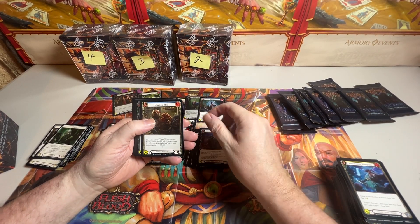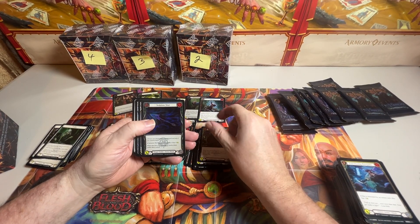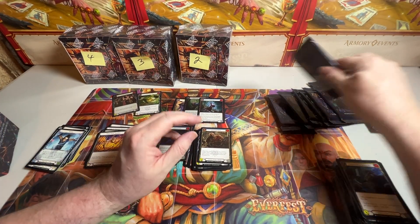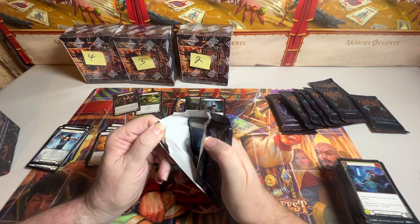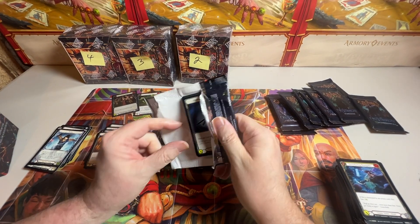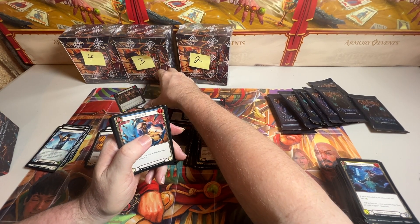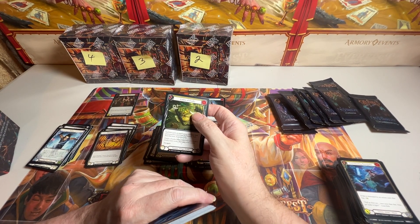Rare. Rare. Common Foil. Wow - Codex of Frailty. That is the good Codex, right? The one that got crimped.